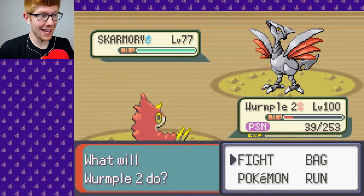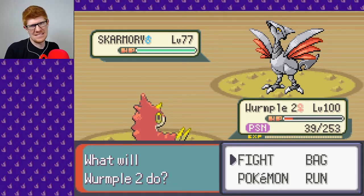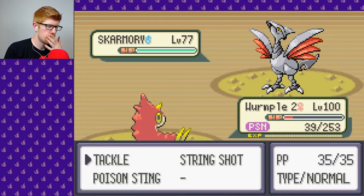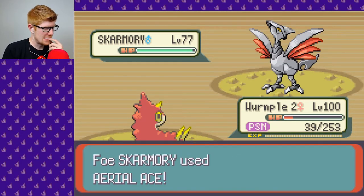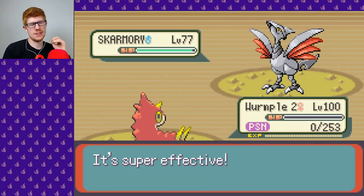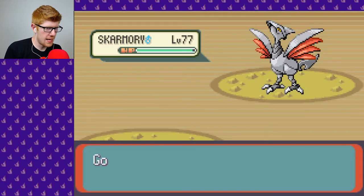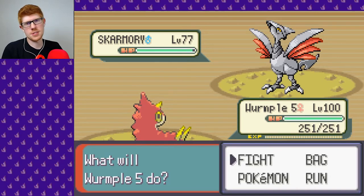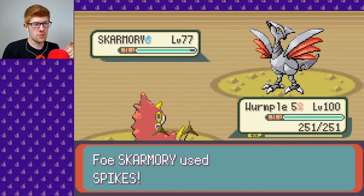Wurmple 5! If Wurmple 5 can go out and maybe withstand longer and I can just heal. I guess we'll do that. Right now I can do one thing, and maybe I can just tackle him. I think I'm definitely gonna go first across the board now because I used two String Shots! Was that an Aerial Ace? I assume it was based on the sound. So we'll send out Wurmple 5 now. Wurmple 5 can hopefully hang in there. Boom! Ya tackled. Also — Spikes!